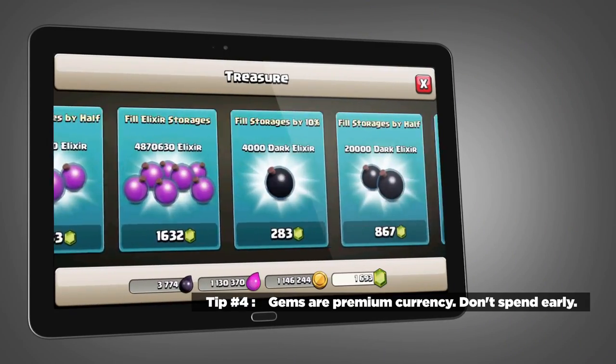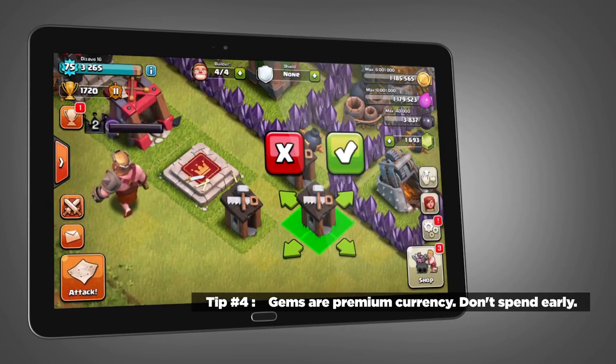Tip number four: gems are rare, so don't waste them in the beginning of the game. You get 250 right when you start out, and most people want to spend them instantly, but if you save them up you can actually get new builder's huts, which are super important for building more buildings in the game.